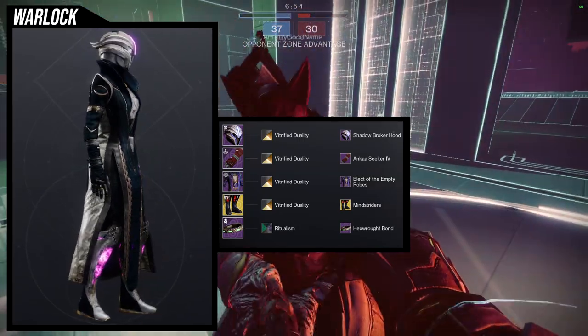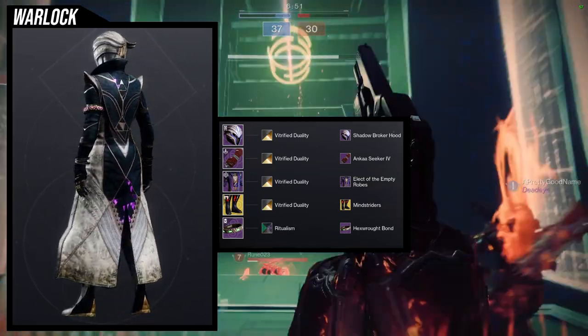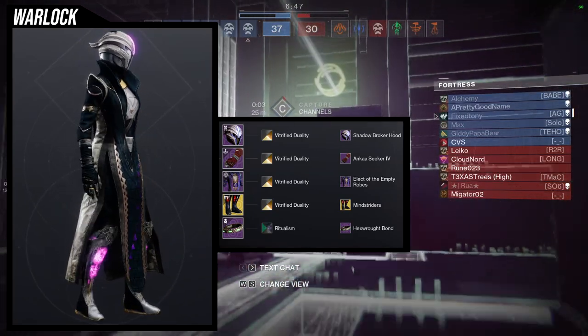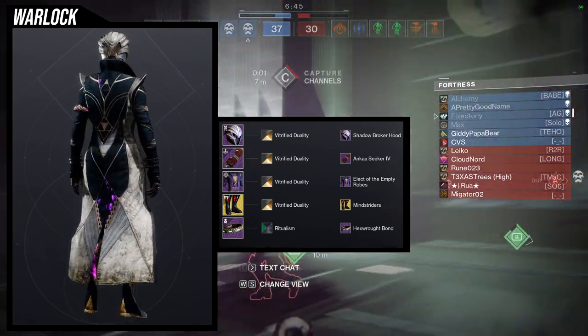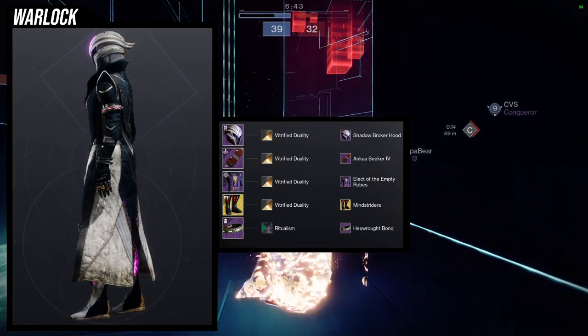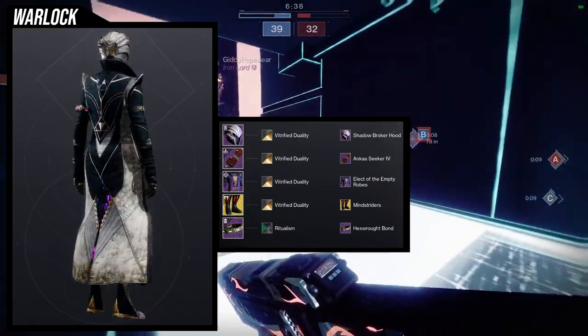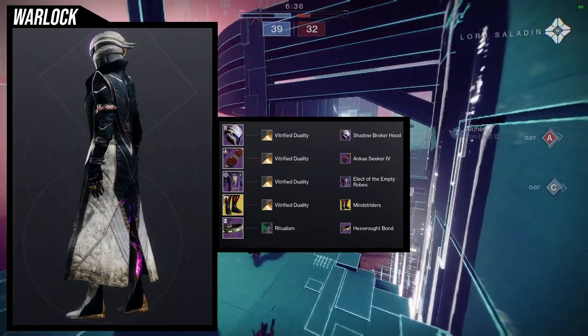For the boots, we're going to be using the Mindstrider ornament for the Transversive Steps. And for the bond, we're going to be using the Hexrot bond with the Ritualism shader on that. And for everything else, it's going to be Vitruvite Duality, which is one of my favorite shaders. I talk about Vitruvite Duality a lot — it's a dope shader and people sleep on it because that purple is so beautiful.